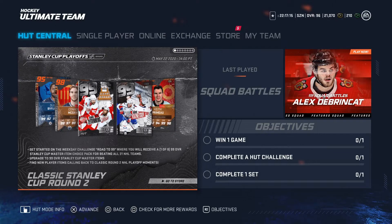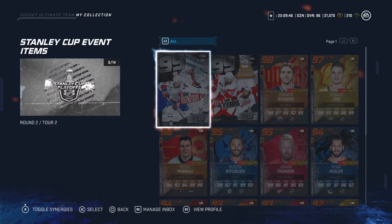What's up guys, coming at you with an agile 20 hat the video, coming at you with the classic Stanley Cup Round 2 event, so make sure you stay tuned. I also got squad battle packs in this video, gonna be going over the cards and their stats, and I hope you guys do enjoy this video.